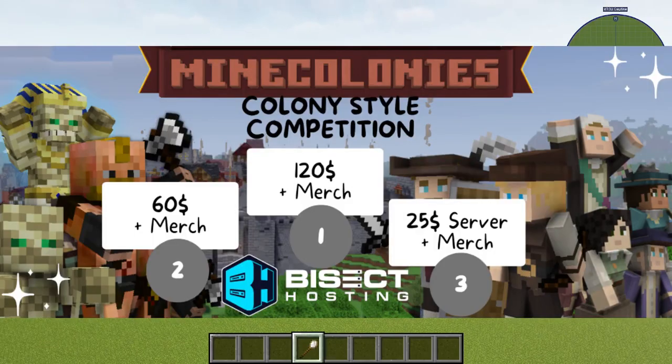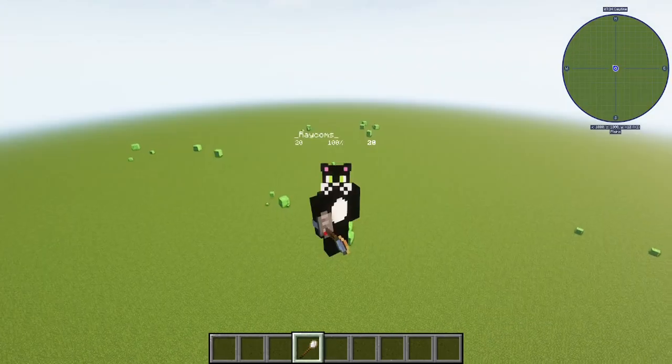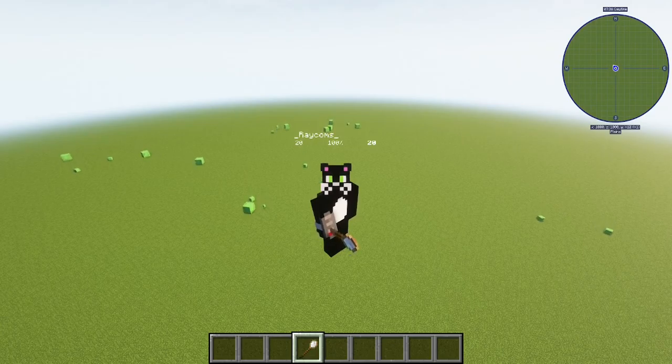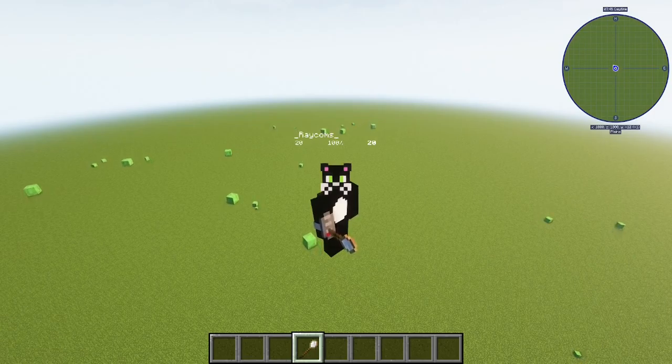Hello everyone, my name is Raycombs and I proudly present our 30 million downloads colony-style competition. In a nutshell, the idea is to take an existing style like the medieval oak, pagoda, or another style and replace their main palette — their main blocks — with an alternative block. For example, replacing the medieval oak blocks with a modded block from another mod or with another log from Minecraft.